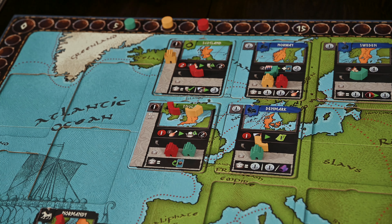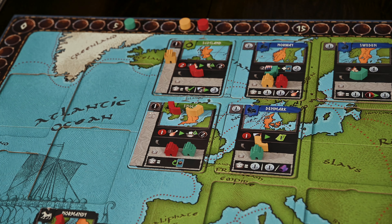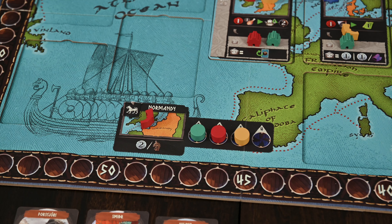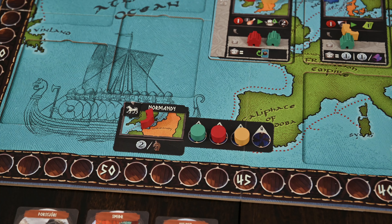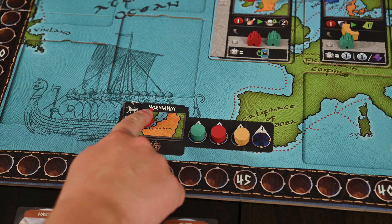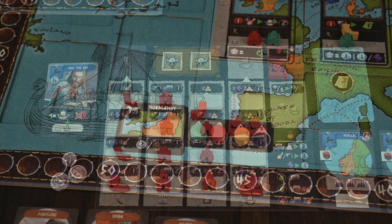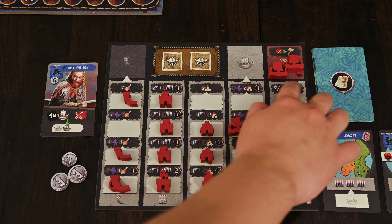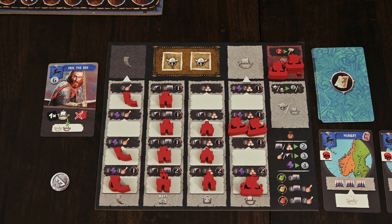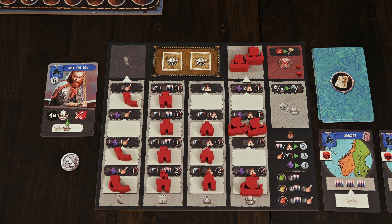Action number two: place one longship. You'll place a longship from your available longship space on any exploration card, gaining the bonus effect if it has one and its resources for the remainder of the round. Action number three: perform a Thing action. You'll move your lawspeaker assigned to that territory to the Thing action space of that territory and perform the action as long as you have the costs needed. If another player has already performed a Thing action there, they'll gain the territory bonus because you've now performed it as well. If performing a Thing action in Normandy, you'll gain two coins or choose to fulfill one of the scoring cards.